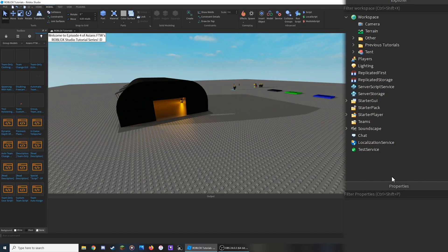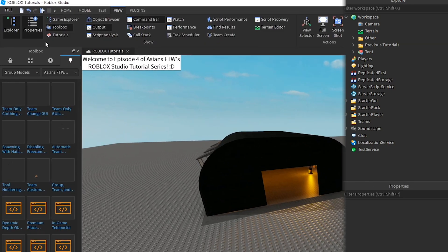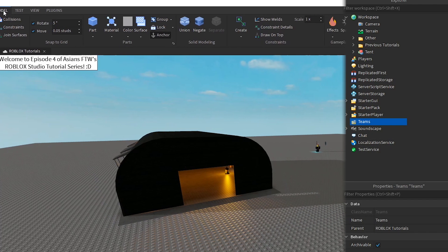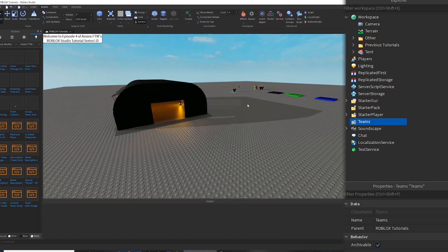To start, make sure you have the Explorer and Properties enabled, which can be turned on through the View tab at the top left of the screen. Also, make sure that you have the Teams folder or service, which can be turned on by going to Model at the top left, clicking on Service, and adding it from the list.